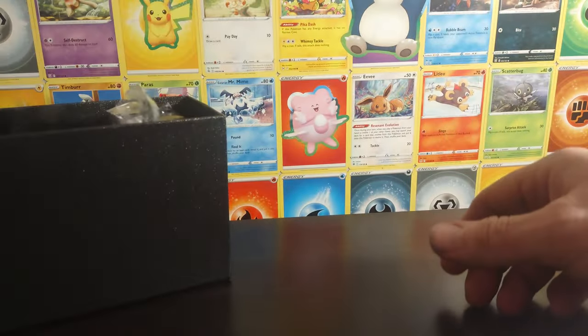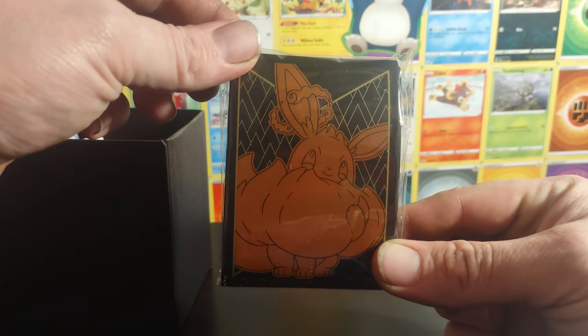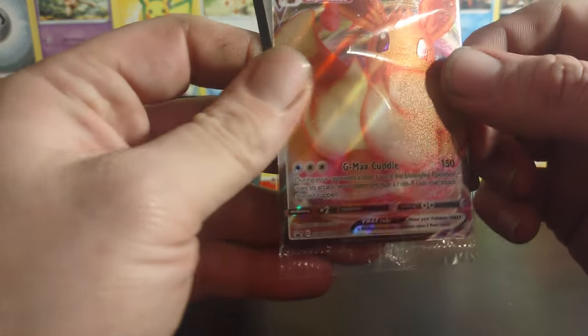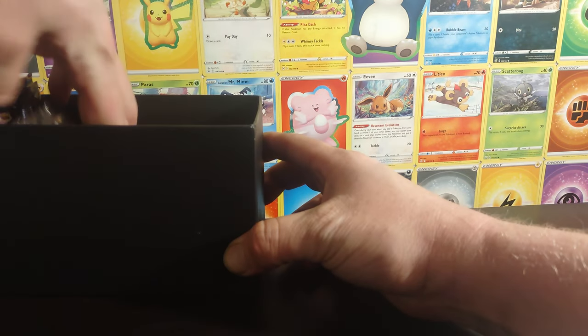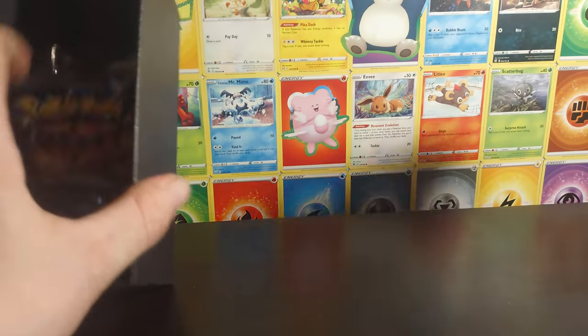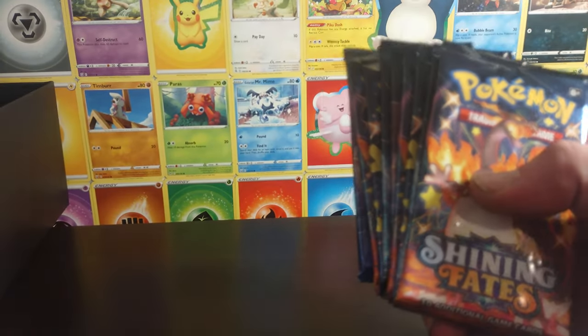You got your rulebook, sleeves, we have the Eevee VMAX promo, go-card, enter energies, the dividers, dice, marker, and then we have 10 packs of Shiny Fates.